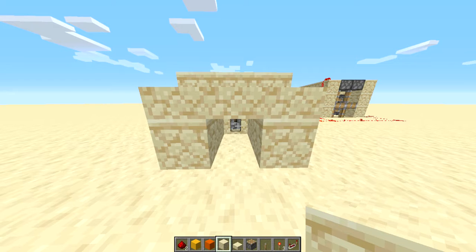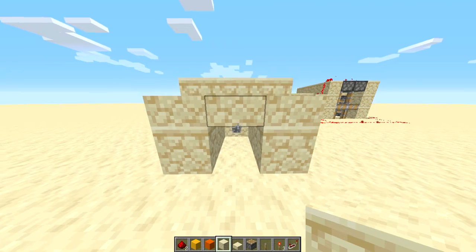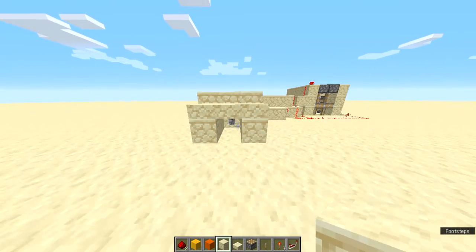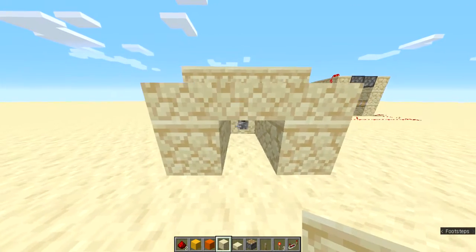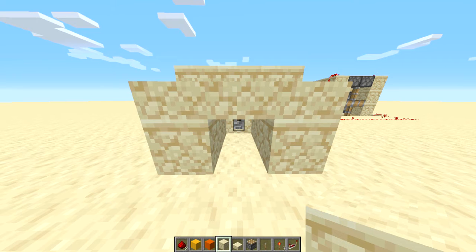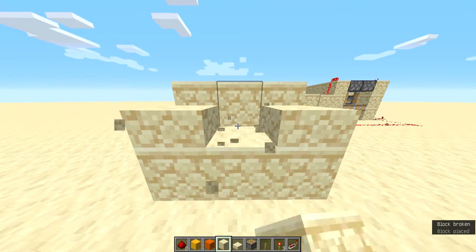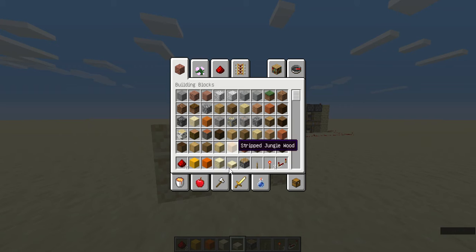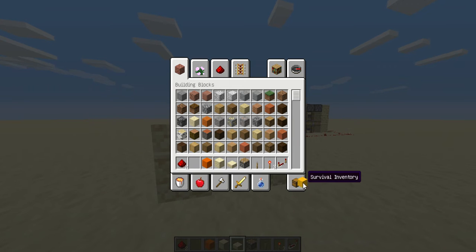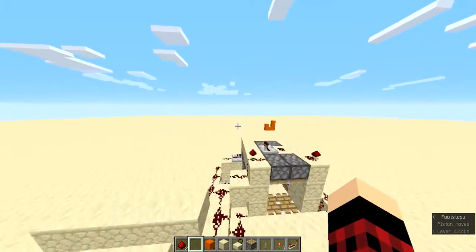There was a flaw to this design, but it actually turned out really good. When I used slabs to protect and hide it, I noticed that if you shift under it to reach the lever and right-click, you actually place a block. So I count that as a defense mechanism — you have to be holding nothing, or else it won't work.